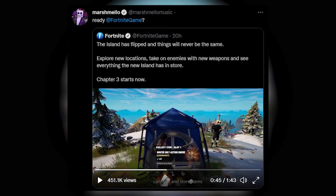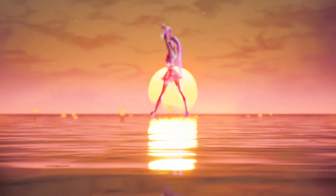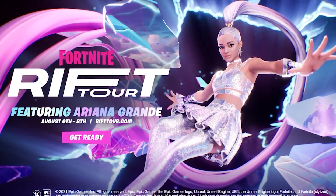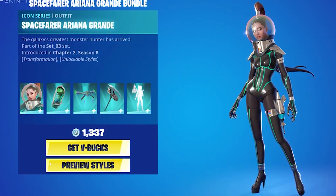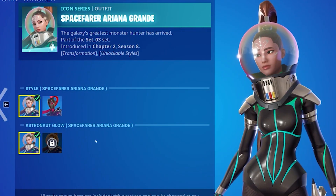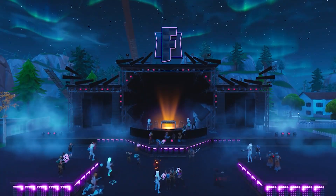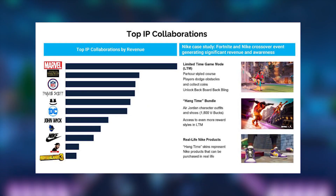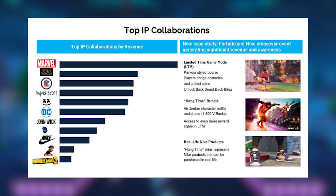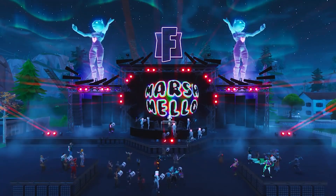We now have confirmed details relating to what this is. It's no surprise to see two icon skins of the same person, because as you know with the Ariana Grande event, we got her first icon skin, then a few months later Fortnite added her back as a new space skin. Based on the excitement of past events, the Marshmello event from Chapter 1 is still one of the most hyped periods in Fortnite history, so they look at it like, why not do a way bigger concert here in Chapter 3 with Marshmello.